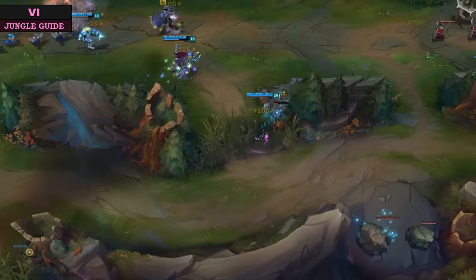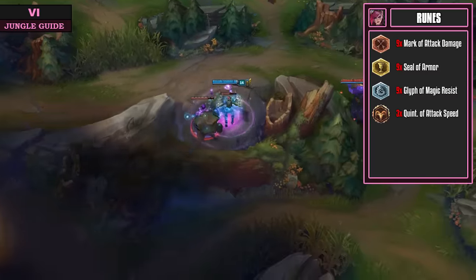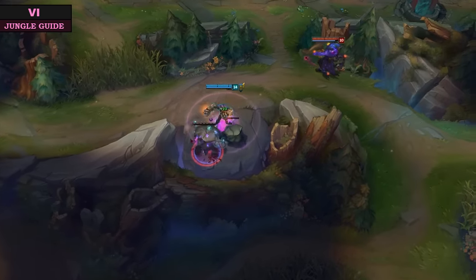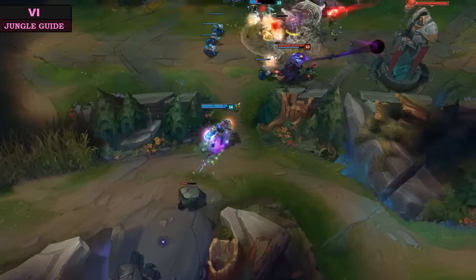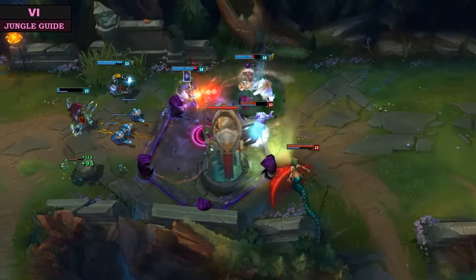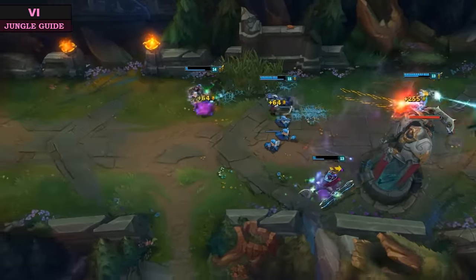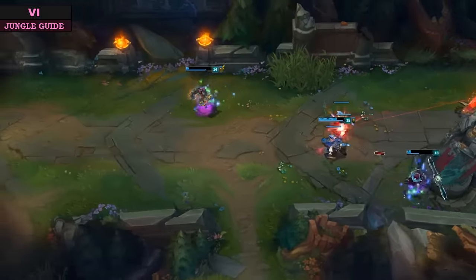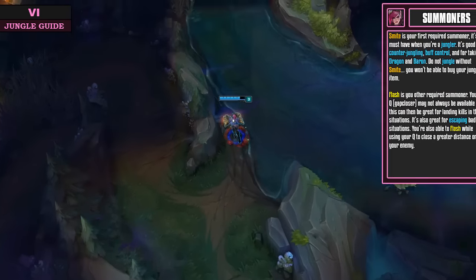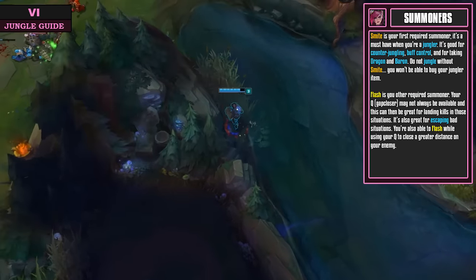For a rune page we take the very generic AD jungler page, which is Attack Damage reds, Armor yellows, Magic Resist blues, and Attack Speed quints. As we will always be going for either a Trinity Force or a Black Cleaver in our build, we will have a lot of ways of getting CDR to finish off that cap, so we don't need CDR blues. Take the Magic Resist instead and get through the jungle really quick with all that Attack Damage and Attack Speed.